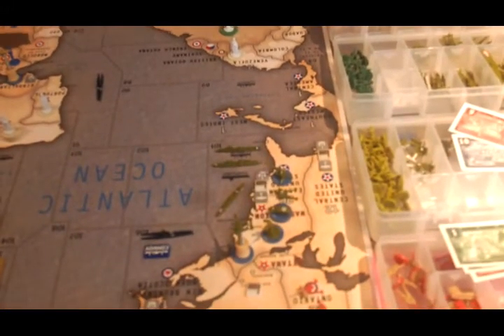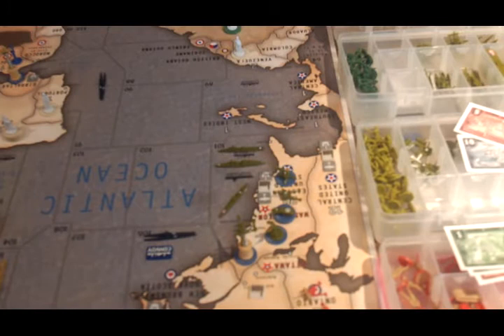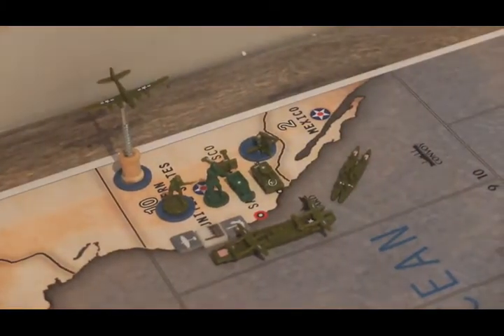Disposition of forces, starting in the Atlantic. In Sea Zone 101 there is a transport, a cruiser, and a destroyer. In the eastern United States there is a fighter, two infantry, three mechanized infantry, one artillery, and two anti-aircraft artillery. In the western United States there is a strategic bomber, two anti-aircraft artillery, one infantry, one mechanized infantry, one tank, and three infantry.